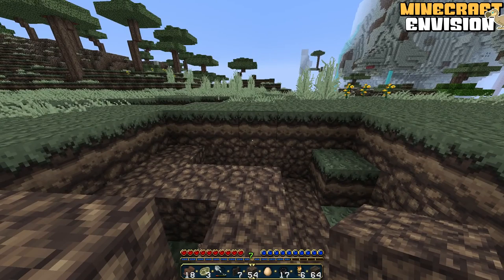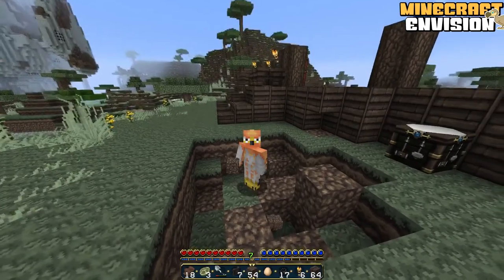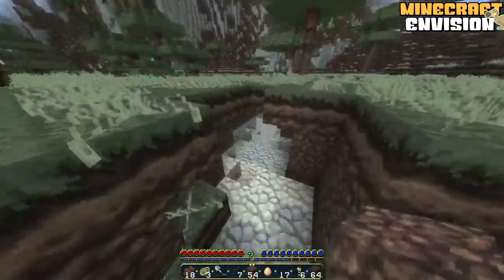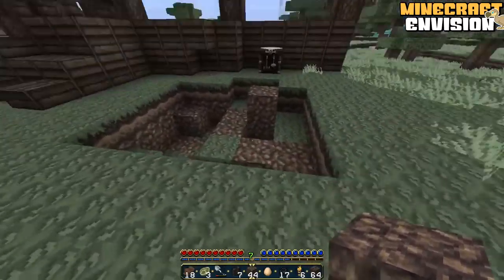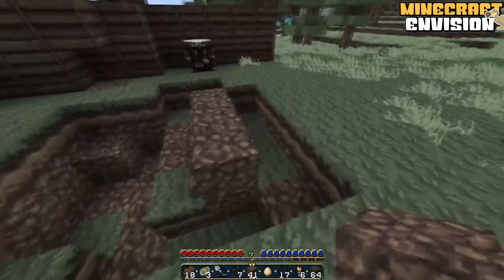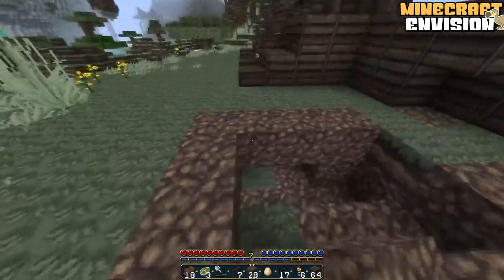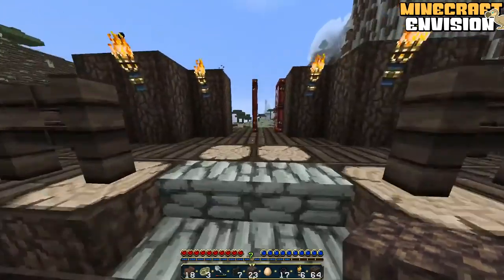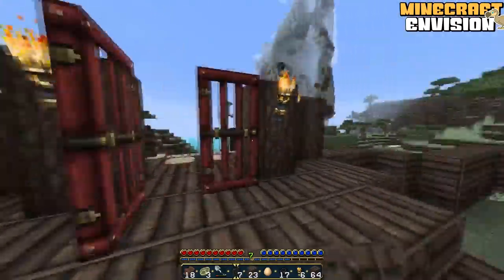Of course! Guess what guys — the creeper that I didn't kill nearly killed me, because I was stupid enough to leave this open for him to walk out of. I am so dumb sometimes. Let's just cover that up and also cover up this mess that he's made. At least he didn't damage my house — that would have been a disaster. If he had damaged my house I don't think I would have forgiven him. Not that you'd ever forgive a creeper anyway — they blow up stuff. End of story.